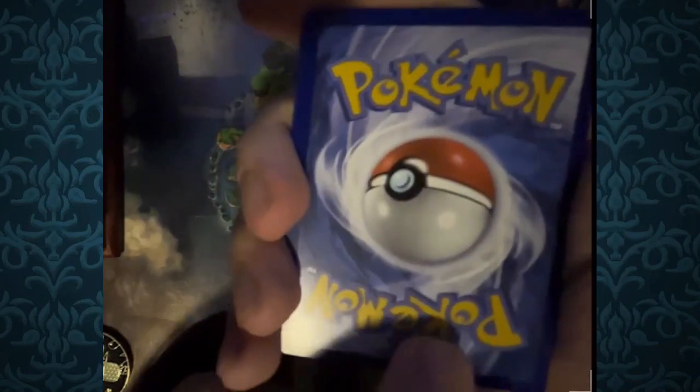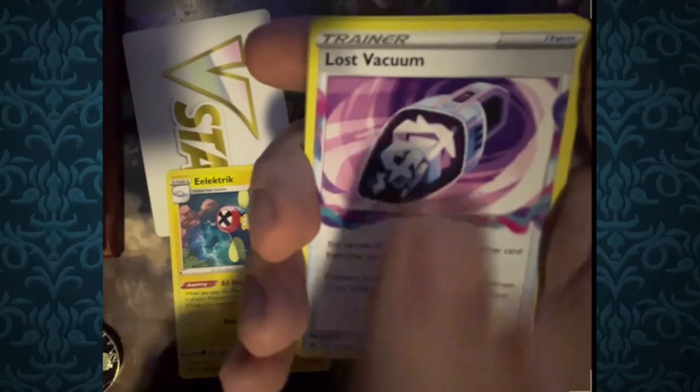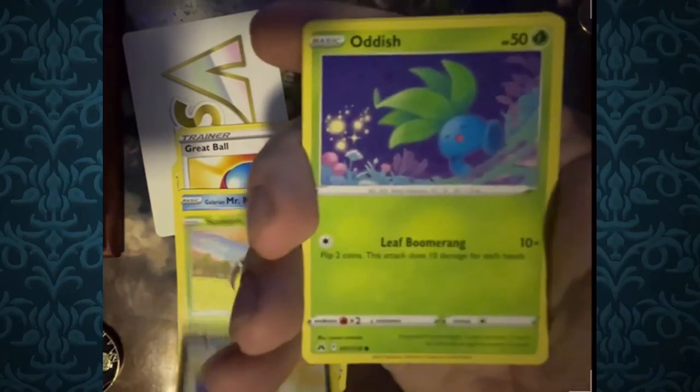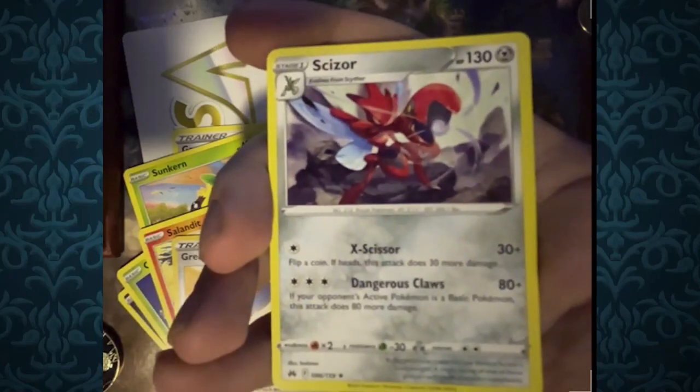This is our first Crown Zenith pack — the final set for Gen 8, so no more Gen 8 focus. The next Gen 9 set is going to be releasing, and we're going to be seeing a lot of Gen 9 Pokemon from Sprigatito to Ceruledge to Tinkaton. Opening the first pack: Electric Energy, Lost Vacuum, Great Ball, Glaring Mr. Mime, Sunkern, Cofagrigus, Potash, Salandit, Reverse Foil Great Ball, and for the rare, Scizor. This looks really badass.